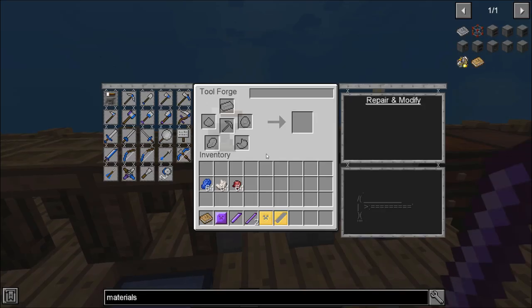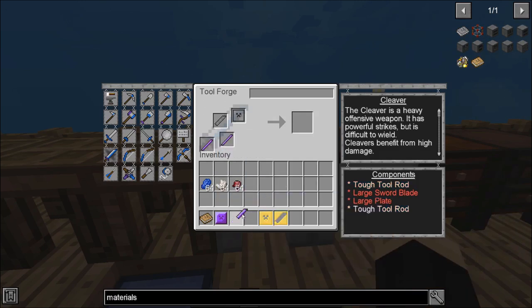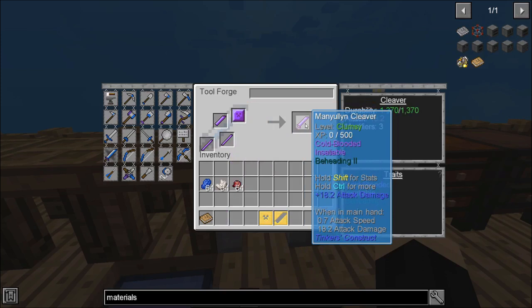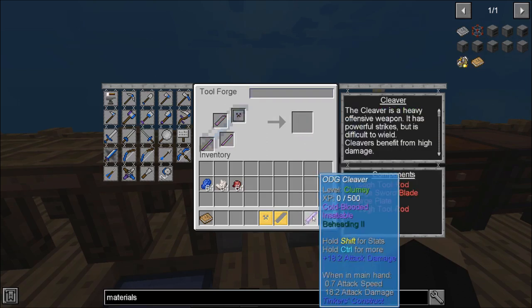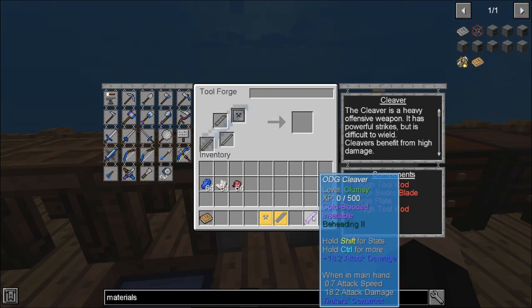So let's go back over to our tool forge. Click on the weapon we're making — a cleaver — and now we can put those components in the available slots. As you can see, that gives us a Manyullyn cleaver. We're just going to name this one ODG Cleaver. Pull that out. Now we have a weapon. If you scroll over, it says ODG Cleaver and gives you its basic abilities. You can see this one has Cold-Blooded, Insatiable, and Beheading 2 — those are there because of the different items I combined to make it.